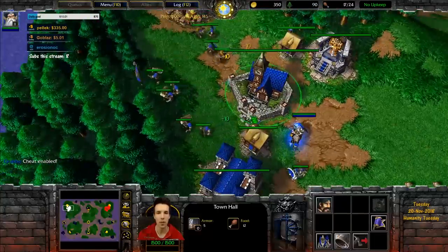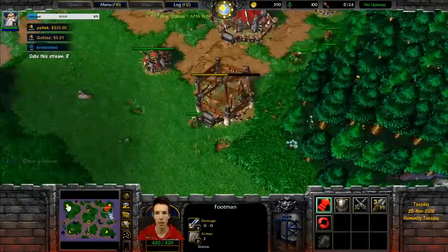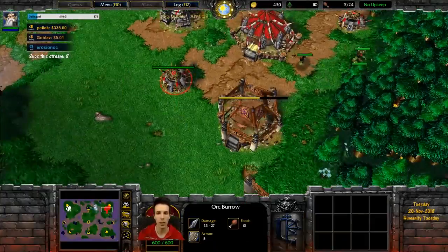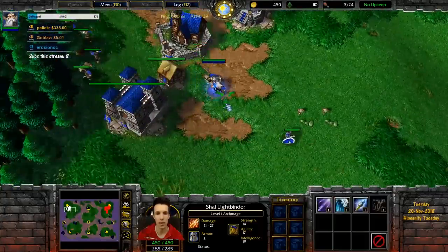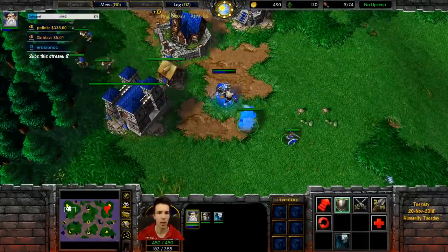Definitely not something you would want to have happen. When playing on the right side, you must always aim your town portal to the left — you cannot rely on the luxury of being able to double-tap it. Whereas on the left side, it's fine.